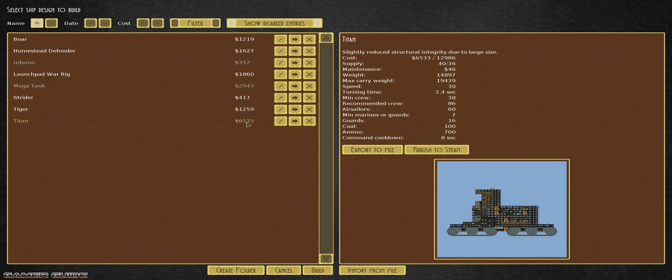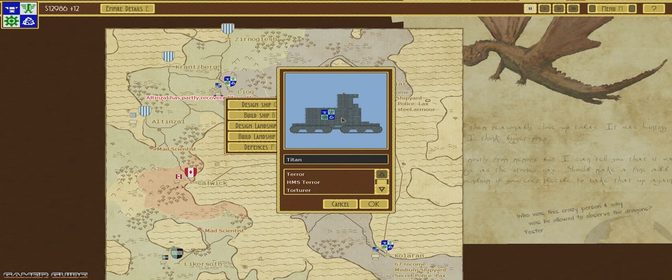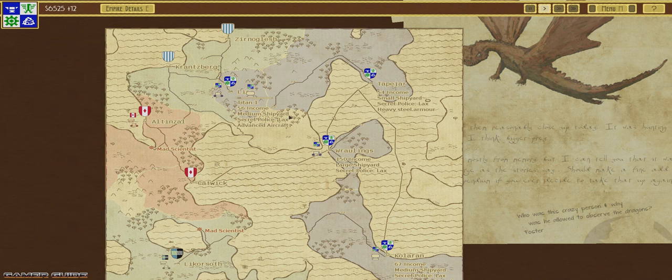Now that I'm over on the west coast, there are roads and stuff that prevented me from building land ships before, so I'm thinking about building something beastly. The Titan looks awesome — it has about 15 cannons, tons of crew quarters and ammo, and costs about 6,000 bucks. It'll probably take a while to build, but I think if we're going to build something we might as well build one really awesome land ship instead of a bunch of small ones, as they tend to get in each other's way in a 2D side-scrolling game. We'll name it Titan One and get it started.